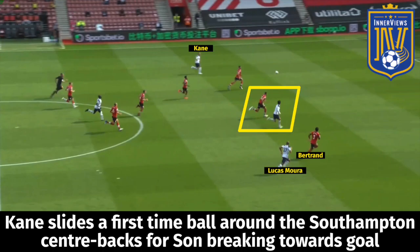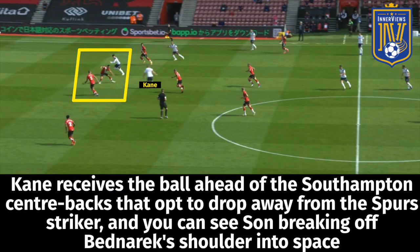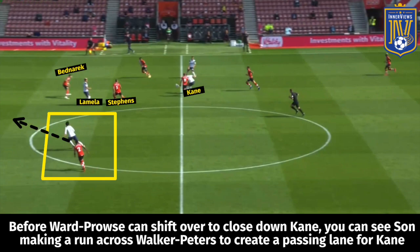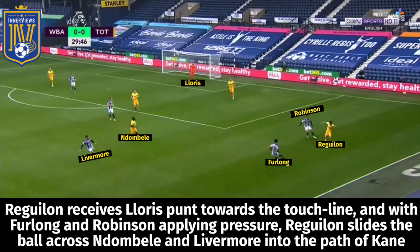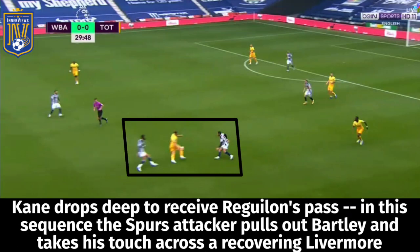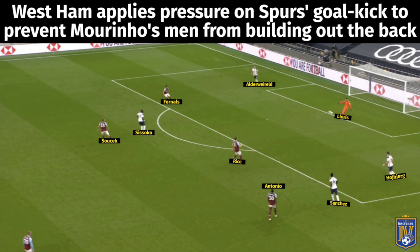Another key element of Spurs' success is the combination between Kane and Son, with Kane dropping deeper to pick out Son's runs in behind. Kane's ability to help Spurs bypass a high press is also crucial. Against West Ham, with Fornals and Antonio pressing the centre backs and Rice and Soucek stepping to the midfield duo, Lloris receives the ball and Kane shifts into vacant space in the midfield zone, demanding the ball.